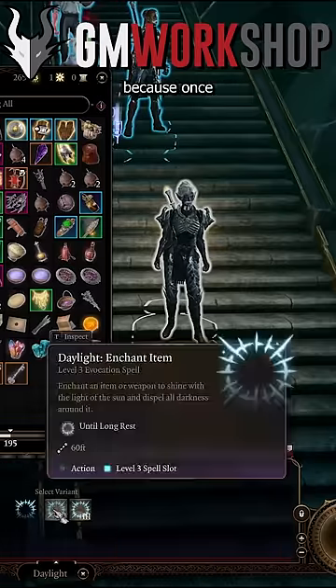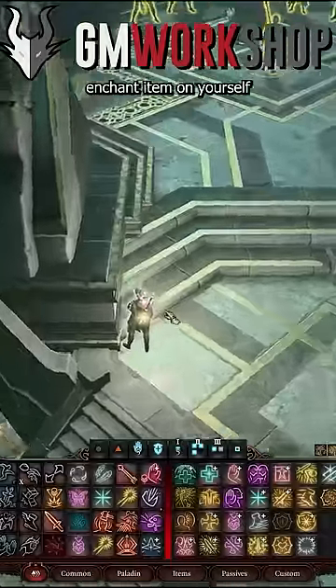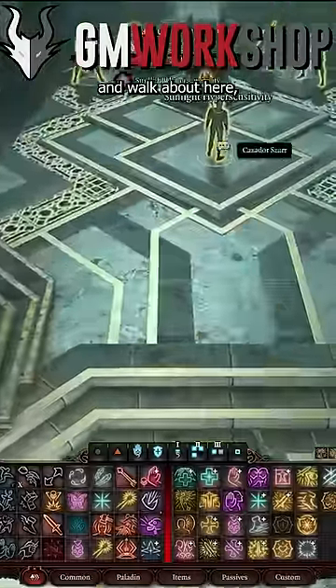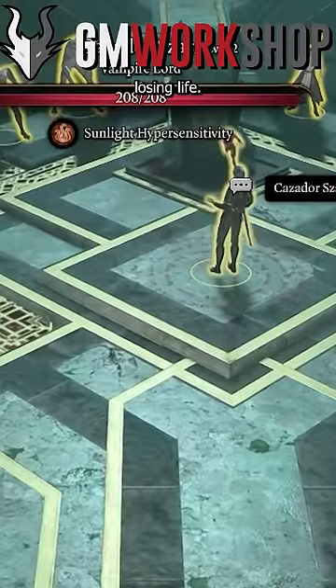Which is really handy for us because once you cast daylight as an enchant item on yourself and walk about here, you can see the text sunlight hypersensitivity kicks in and he's going to start losing life.